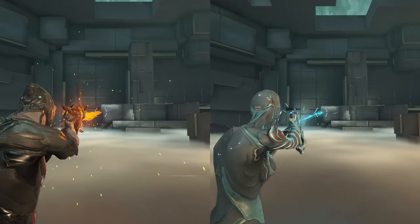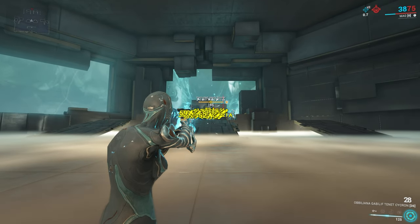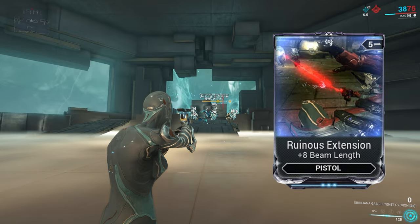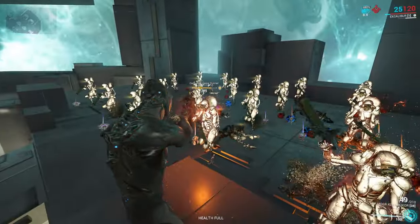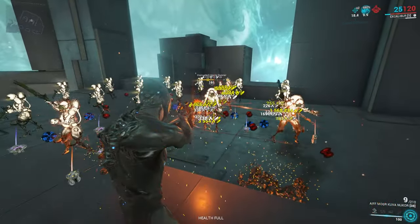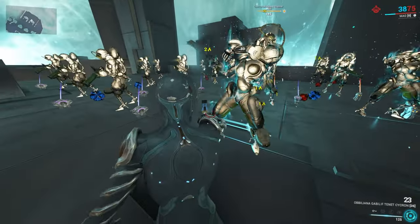Both weapons are beam weapons. The Kuva Nukor has a base range of 29 meters and the Tenet Sykron has a base range of 28 meters. Both can be increased with Ruinous Extension, which adds an extra 8 meters. Both weapons' main beam chains up to two nearby enemies, but the Nukor chains up to 9 meters from the original target dealing 50% of the main beam's damage, whereas the Sykron chains up to 7 meters and does 60% of the main beam's damage.